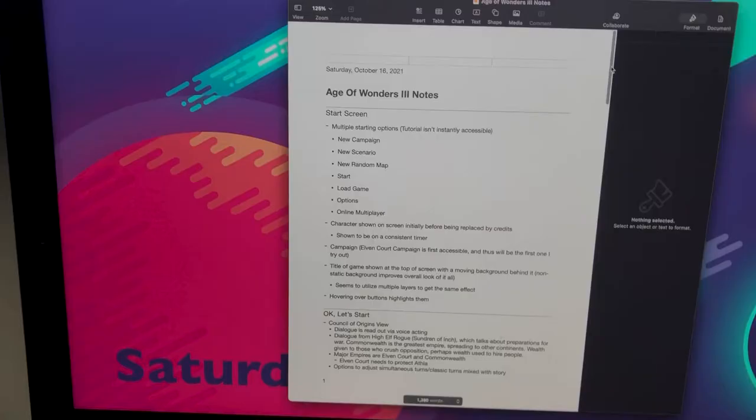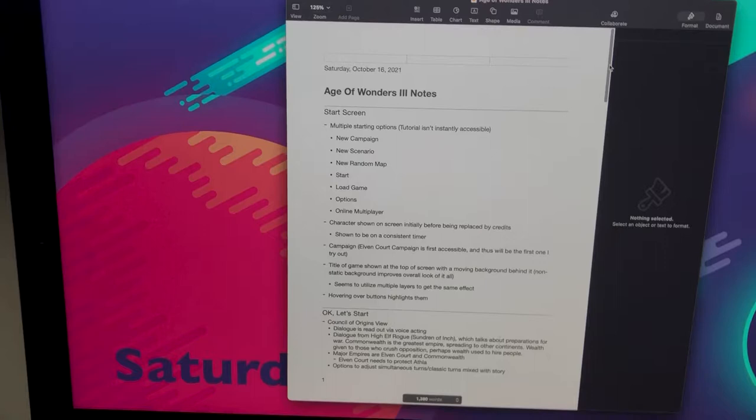I gotta say I never expected the title to be so accurate — it's been an hour and already my initial focus is getting foggy. I spent half an hour writing down all of the important information from the getting started part of the in-game dictionary. I already have five and a half pages of notes — 1,380 words.